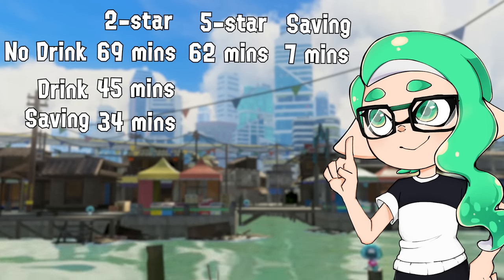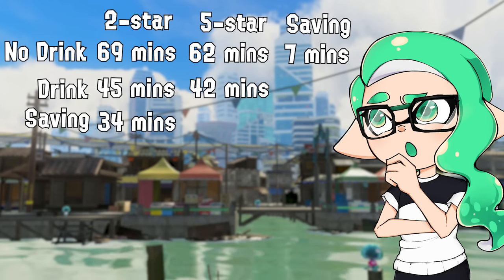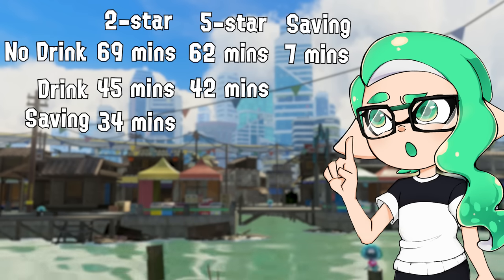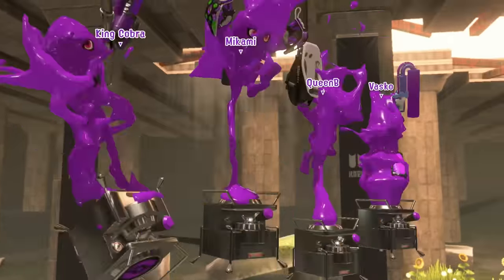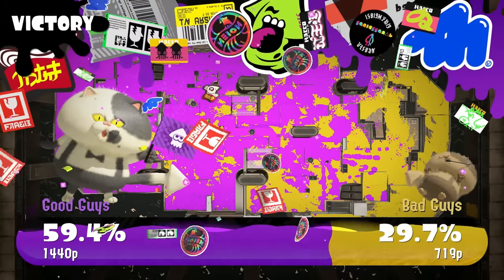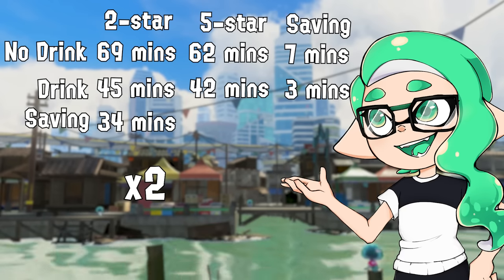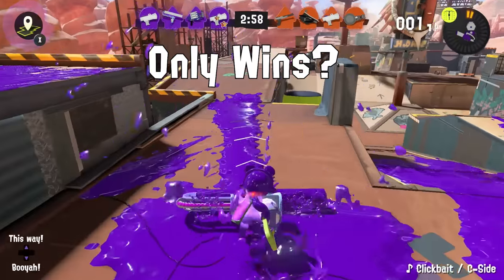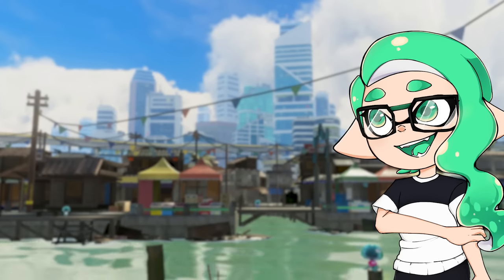For comparison's sake, a 5 star gear with a drink will take at least 42 minutes to fill out. So as long as you have a drink, going from 2 stars to 5 stars only saves you about 3 minutes — that's literally just 1 less Turf War match. I would like to remind you that this would be if you're winning every single game; these times will almost triple if you lose every single match, or double if you're winning about half the time. If you're winning every Turf War, you only need 12 wins to max out a 2 star gear with a drink.